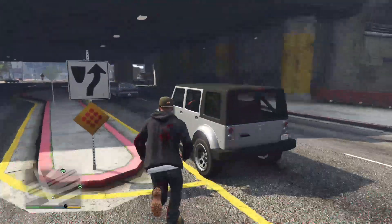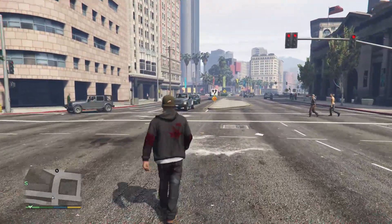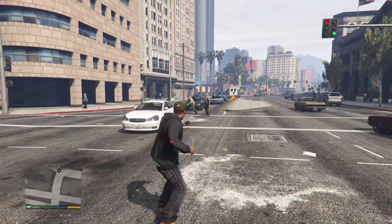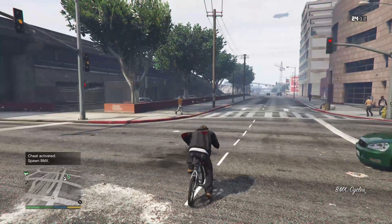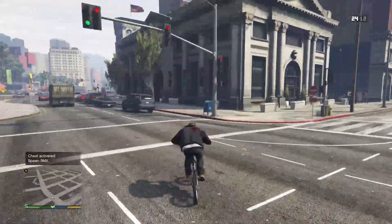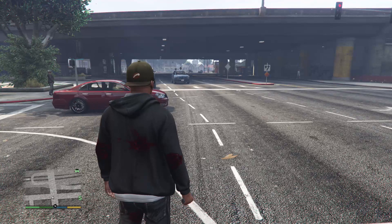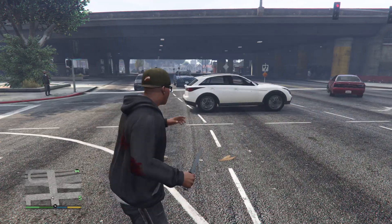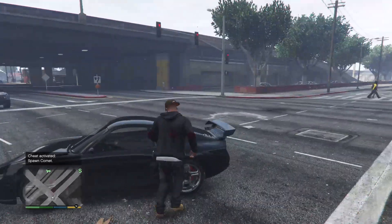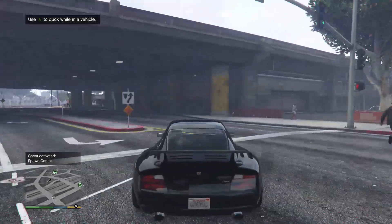Now I'm going to show three of the last cheat codes which are vehicle spawns. First we have 'Spawn BMX' - the code is Right, Right, Left, Left, Right, Right, Left, Right, X, B, Y, RB, RT. As you guys can see we just spawned in the BMX! Next we can also spawn in the Comet - R B, B, RT, Right, LB, LT, A, A, X, RB. We have a sports car now!